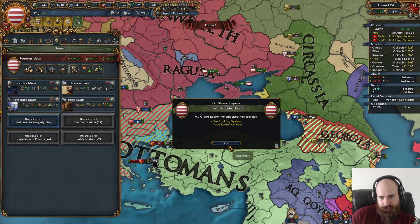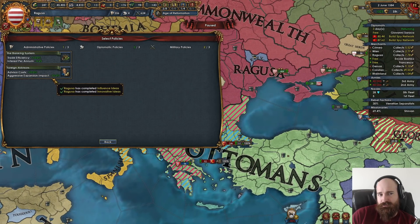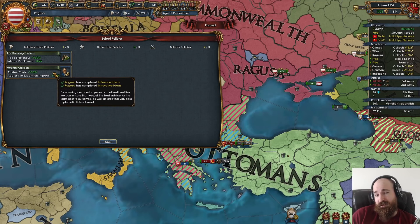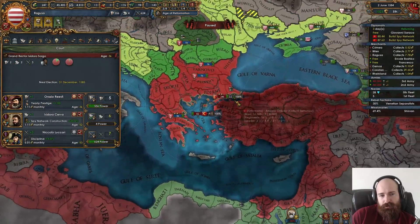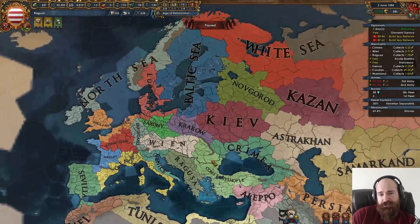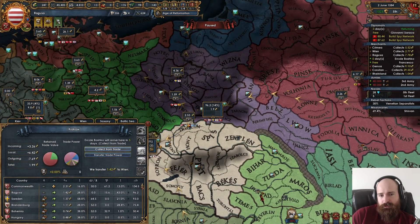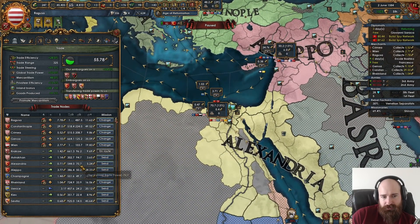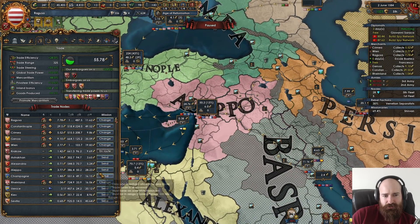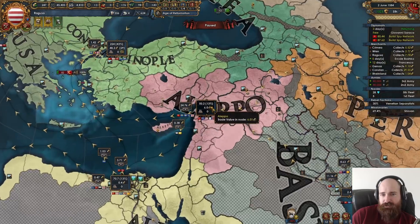Final idea: caravan power plus 25, merchants plus one. Let's turn on both policies and run the trade efficiency one. We've had issues with aggressive expansion and we're ahead of time on tech. We now have two more merchants — we've got 14% control so let's collect there as well. We want to collect everywhere — 13% control in Alexandria. Aleppo's got 28 ducats — holy crap, how does it have so much money in it? It's insane.